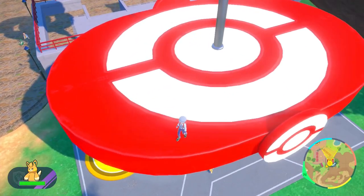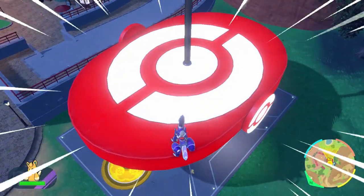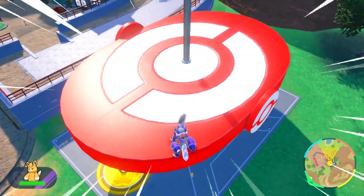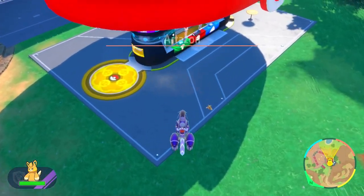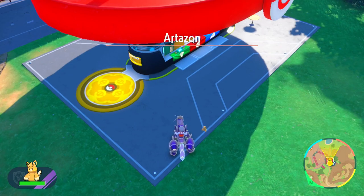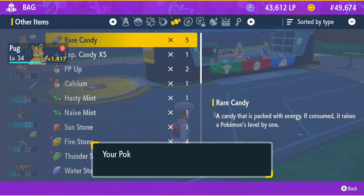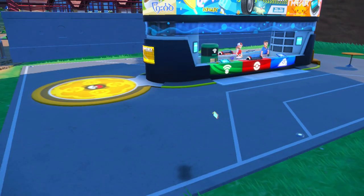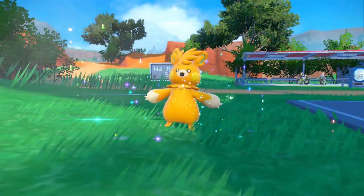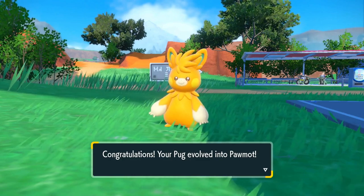Have you walked enough yet? It was like a whole day, a night, a day again. You're ready to level up now? Do I need to give you a rare candy? Pug is evolving! It looks pretty similar — it just got taller. That's fine. But it's more powerful now, so that's good. This will be good for the water gym we're headed to next!